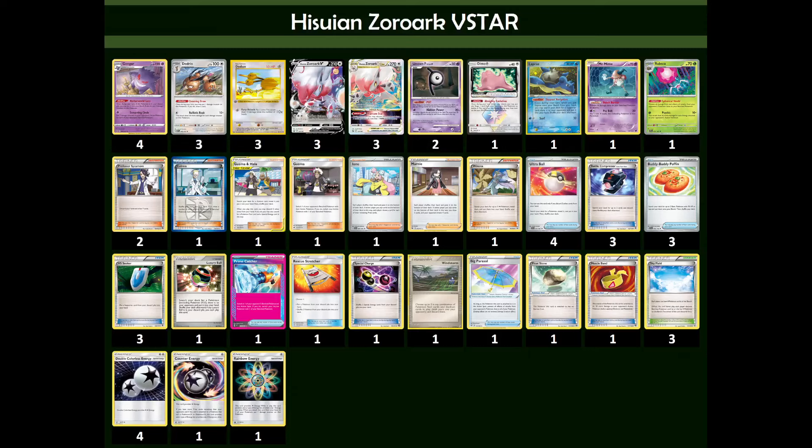I don't know, I like the list. I don't know if I have the benching of this deck down yet, but I like the list. It's pretty consistent. A rough start always hurts you pretty bad. I've been thinking I want a second Rainbow Energy for the deck, because Dodrio is just a really solid attacker, but I just can't find the space or justify it.